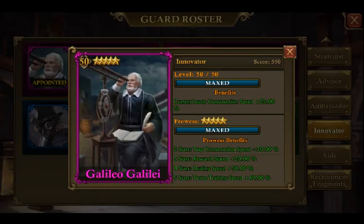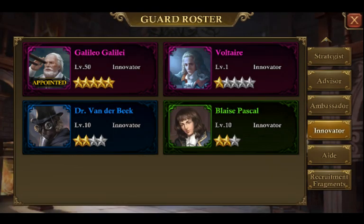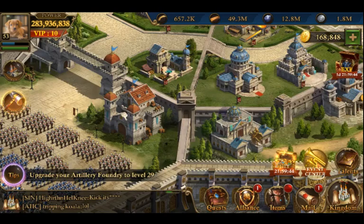Now, looking at Galileo — he's got 25% construction speed. All you've got to do is put him in the game and he's yours. I've also got 60% troop training speed. So that is phenomenal. I highly recommend that if you want to go ahead and get some extra construction bonuses, you go ahead and do it.